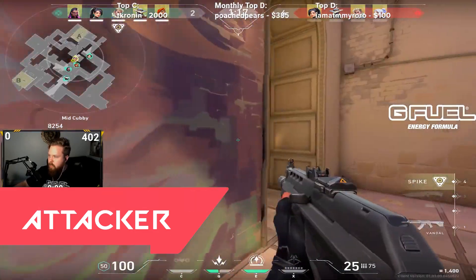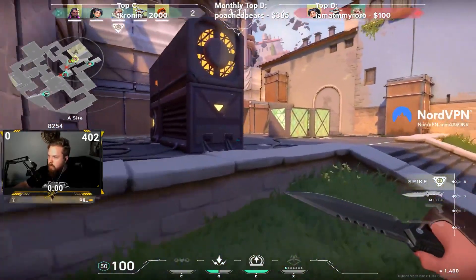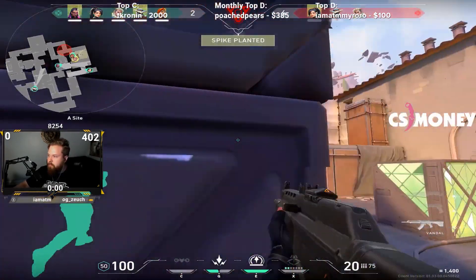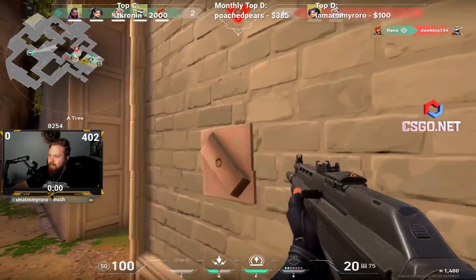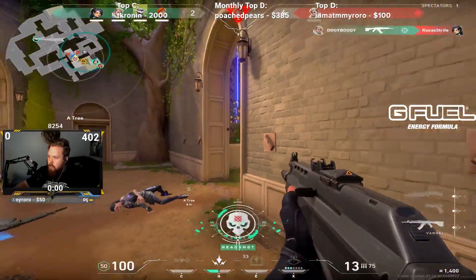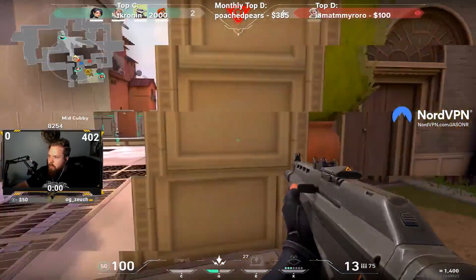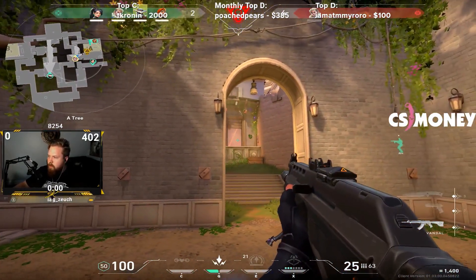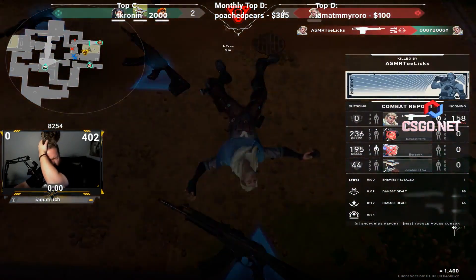On attacker side it gets a little more nuanced. If it's a retake situation and your team already has the site, the guidelines are exactly the same — you're essentially playing defenders now and just have to get there to help your team. But when your team hasn't taken the site yet and you've slipped through or you're working a flank, you have to be vocal with your team. Tell them not to overcommit and just stay put — all they have to do is apply enough pressure so the enemies focus on them. That way you can keep your flank going and secure the round. If the round starts to go bad and your team gets too deep into the fighting, you just have to be there to back them up, because a man advantage is often just too much to deal with.